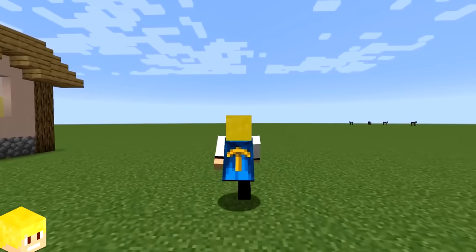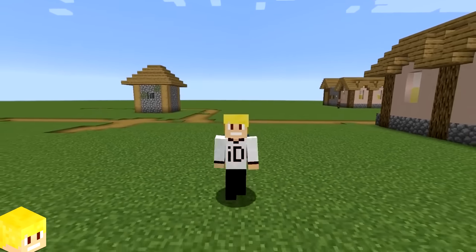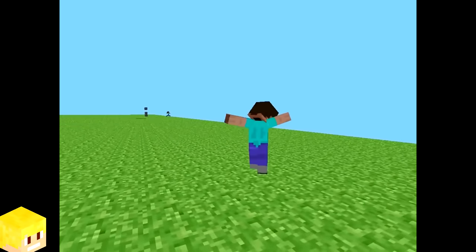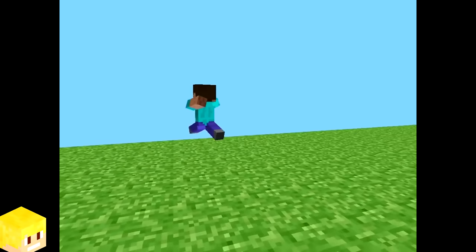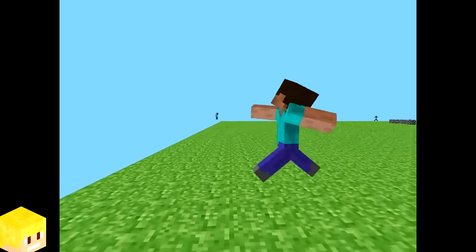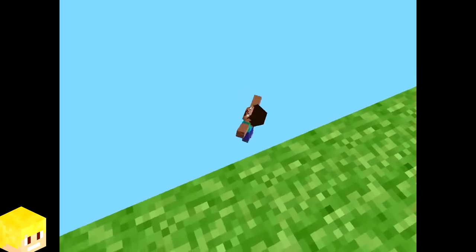The super flat world type option was technically the first world type we ever got in Minecraft, as the first ever version released in 2009 was a completely flat world with a bunch of crazy-looking Steves. I'm gonna be honest — I wish the player would still flap their arms around like this, it just looks so funny.